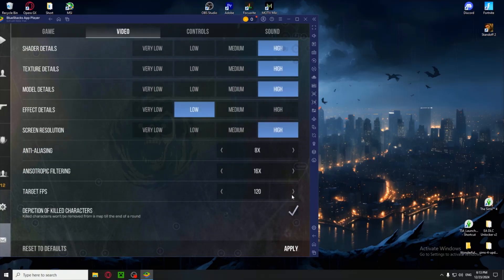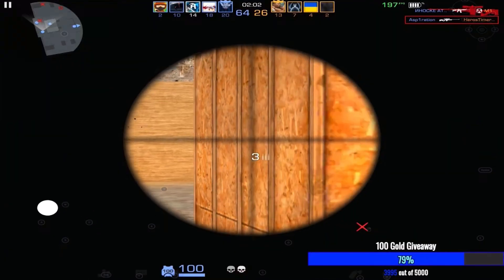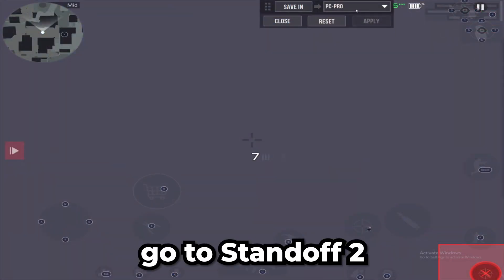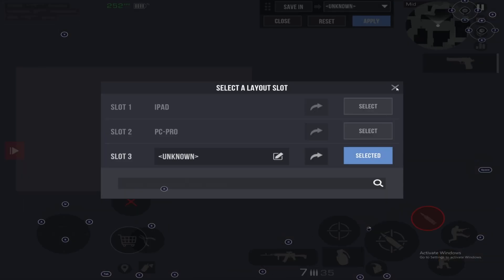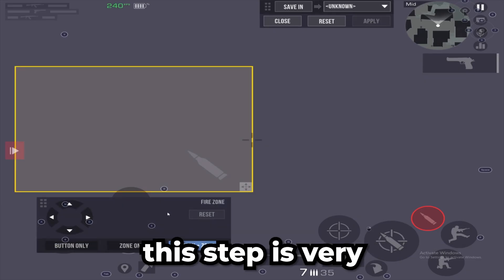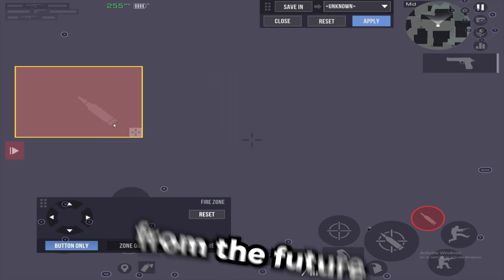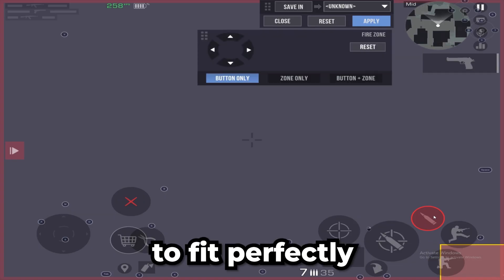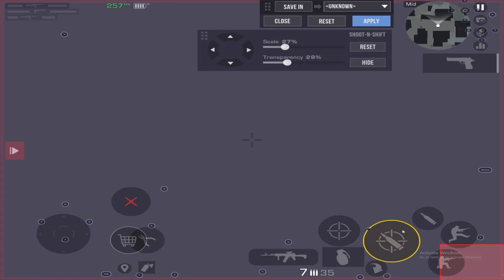Now I will give you a free CFG file for the Bluestack HUD and for the Standoff 2 HUD. Go to Standoff 2 in HUD options and press reset to default. This step is very important — do exactly as I do in order for the CFG file to fit perfectly on the default HUD. If you don't do the same, it will interfere with the binds.